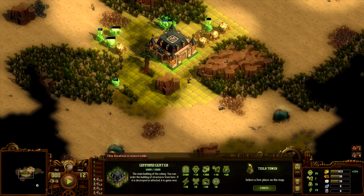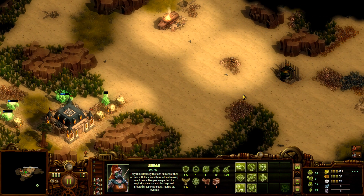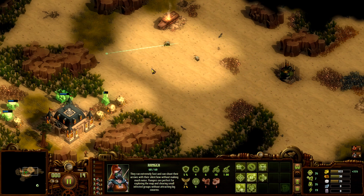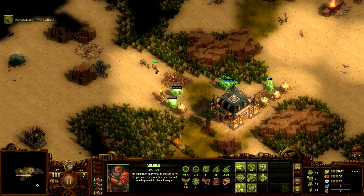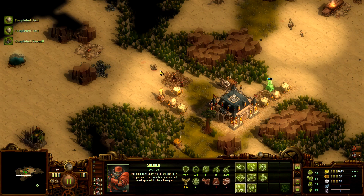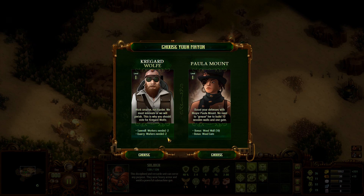Plenty of farmable land down this direction, but I have so many trees nearby - we might be okay. Setting up patrol around the truck. We seem to have drawn a bit of attention - going to need the soldier. First mayor choice: less workers required for sawmills and quarries, or a free first set of wooden walls and gates which are already relatively cheap. This is a very good short-term and long-term benefit, so I'm going to go ahead and do that.